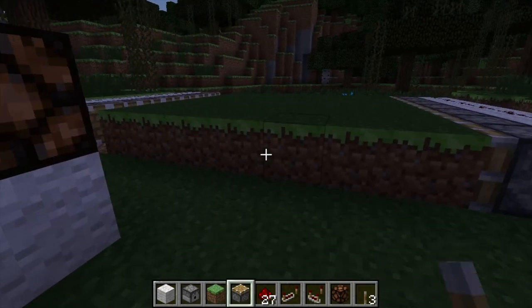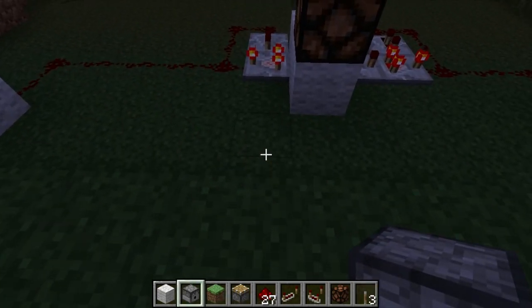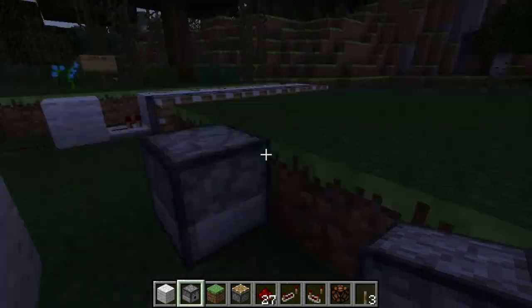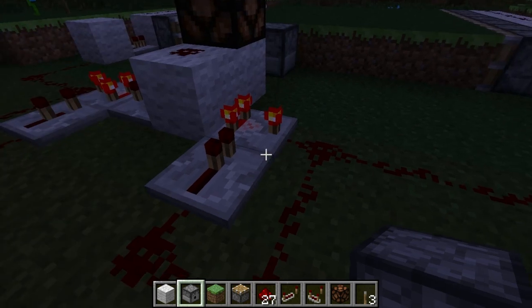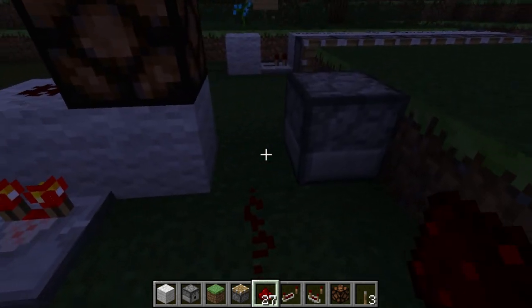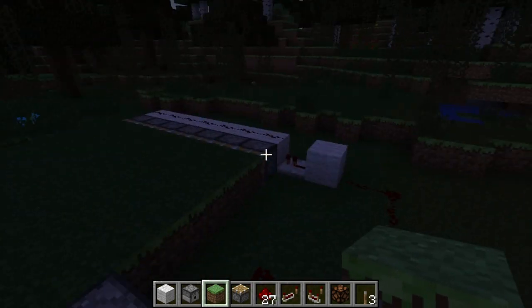All we need now is a dispenser. It will put the bone meal inside the grass block to boost the speed. I will put the bone meal inside here, make a little link like this, and then add a block here. Basically the farm is already done.